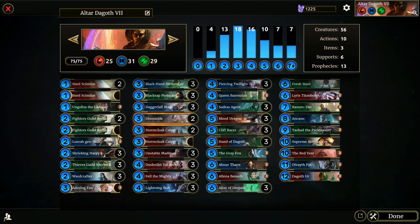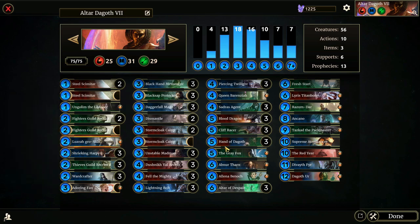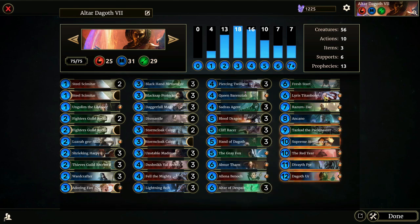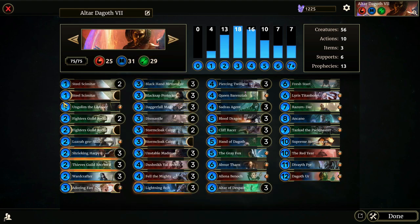Lesgra Groshar gives plus one plus one to herself and any summoned creature with six cost or more — so when Dagoth Fear summons Daughters of Fear, both Lesgra and the daughters get buffed. And finally, Dagoth Ur has every keyword except Rally and Regen — Breakthrough, Charge, Drain, Guard, Lethal, Ward. I actually think Dagoth deserves Regen based on the lore, since when you fight him he basically just doesn't take much damage. But that's the deck — I won't go through every card since videos have been getting long.